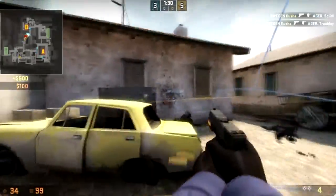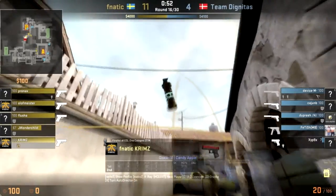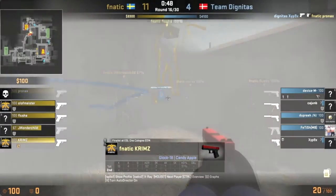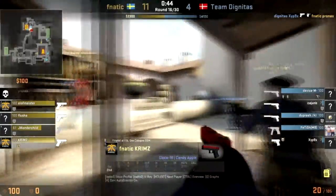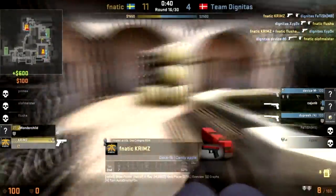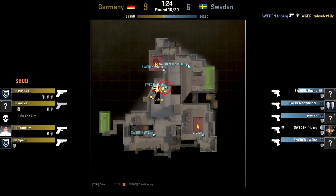Third, look at areas with the closest range engagement angles. These spots are banana in the site area, truck side, middle, and apartments. Fourth, look at the pros and cons for these spots. For banana, you have to run through a choke point where you are easily naded and smoked off, and you also have to deal with long range angles at CT spawn and spools or construction. The upsides are that it's easy to catch players out of position.